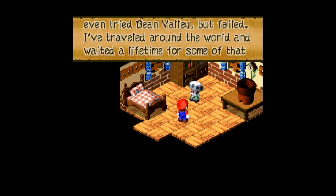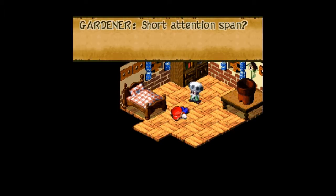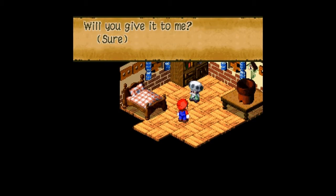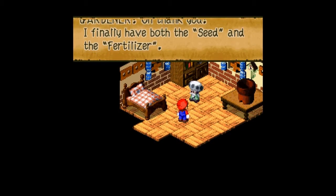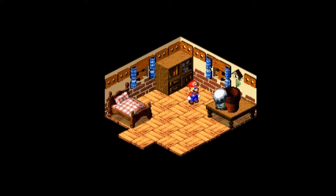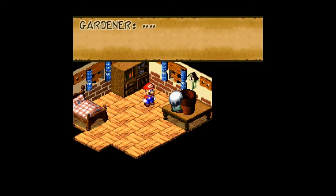I'm not even gonna bother trying to read that. Mario collapses again — short attention span, yes, that's the problem. You do have fertilizer on the brain — you can have it. And he tries it out right away.